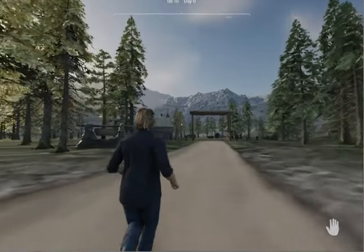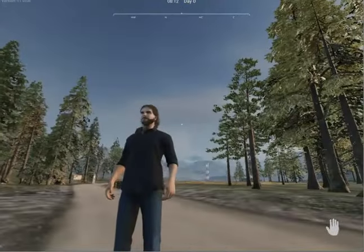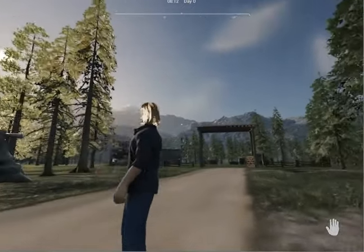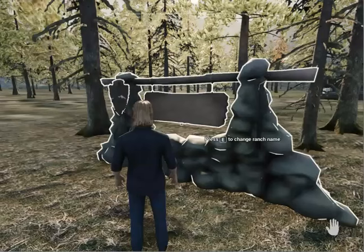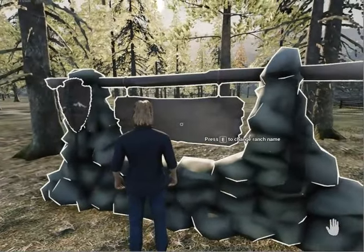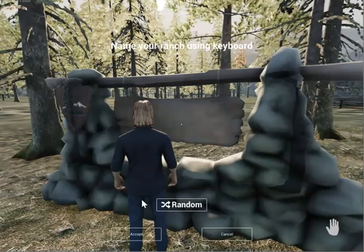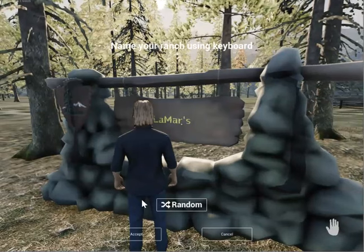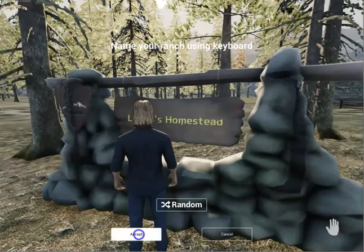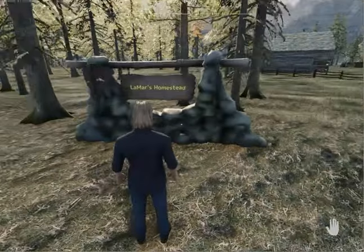You can see the place is really beautiful scenery — it's surrounded by mountains and lots of pine trees. There's a sign over here. It says 'Press E to change ranch name.' So let's change the ranch name. We're going to call this 'Lamar's Homestead.' It says accept down there. So there we've named our homestead — you can name yours whatever you want.